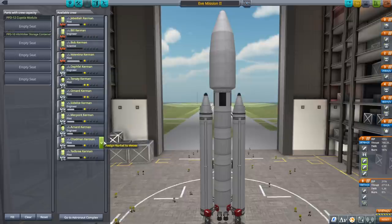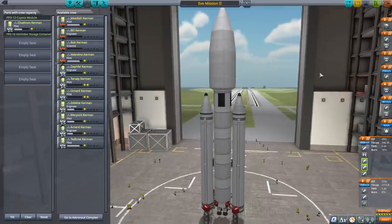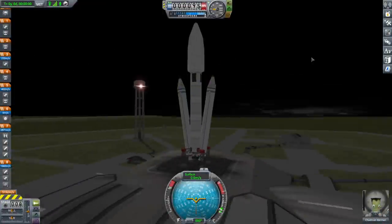Booster separation is going to be interesting — I don't know how these shape up, and we still don't have separatrons or anything. We need 160 science — maybe we should just transmit that stuff around the moon. With precision propulsion we will get separatrons. So let's save, get Chadman in there instead of Jeb, and go.